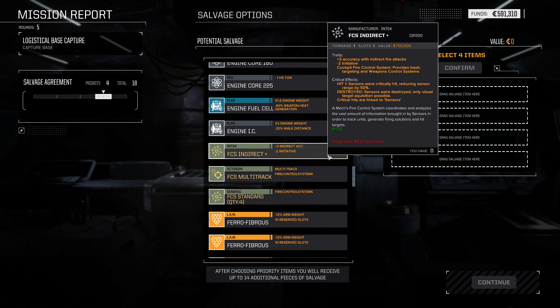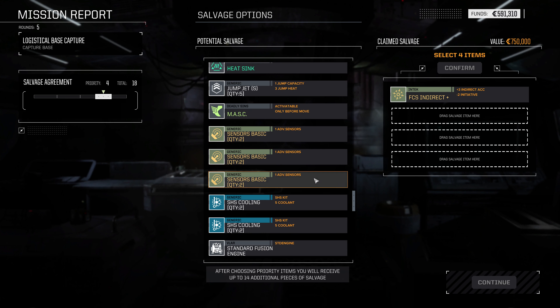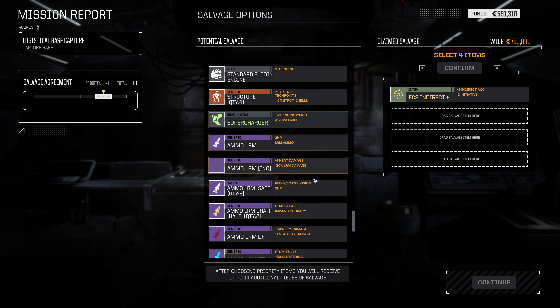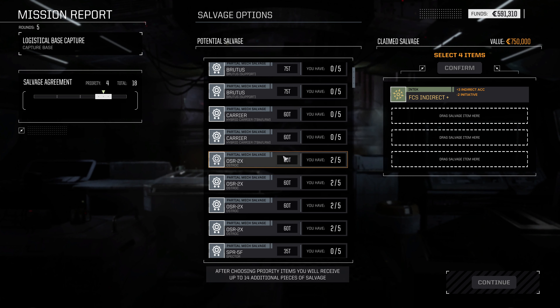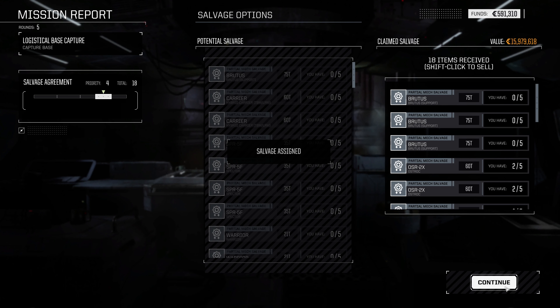410,000 C-bills and a little bit of armor damage — nothing too major. We could salvage an Ostrach; I'm not sure we're interested in one. There's an Indirect FCS Plus here — we are interested in that. Nothing as far as heatsinks go. We only need three parts for this, so we could just have it in our back pocket — not ready it, but just have it there as a backup mech so we don't have to pay monthly upkeep.